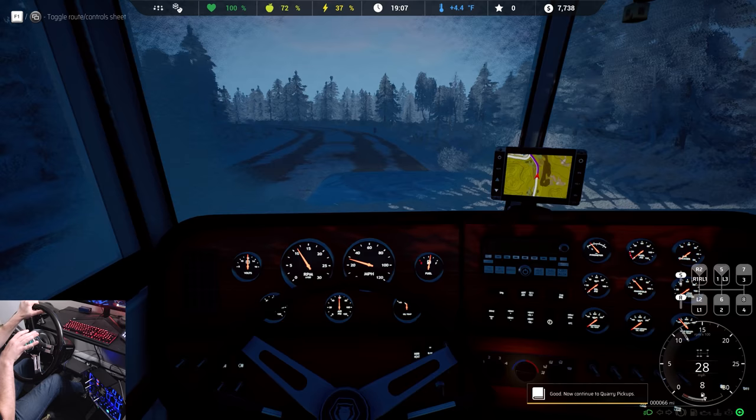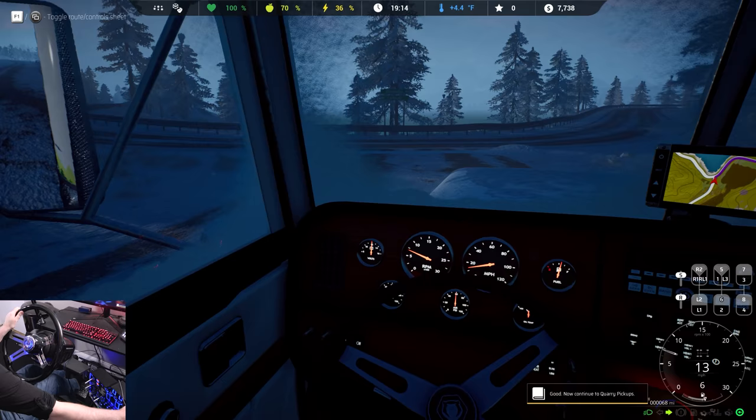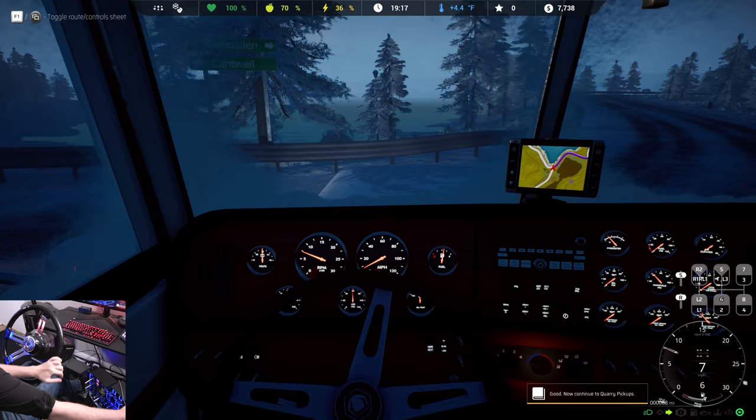I like how the cab itself is dynamic and moves around. That's pretty neat. Don't make a right turn here. Brakes are like non-existent when you're at speed on this ice and snow. Being careful of it.